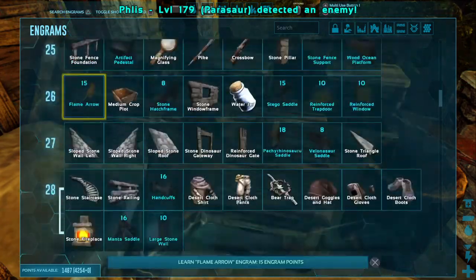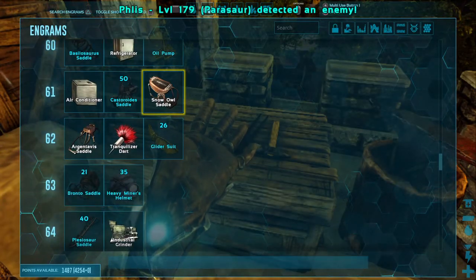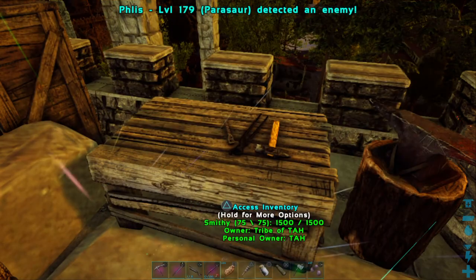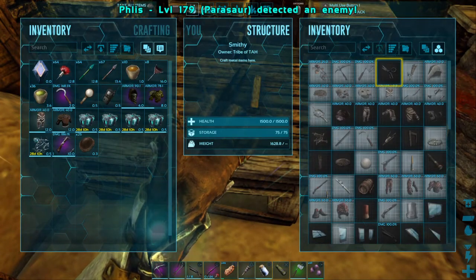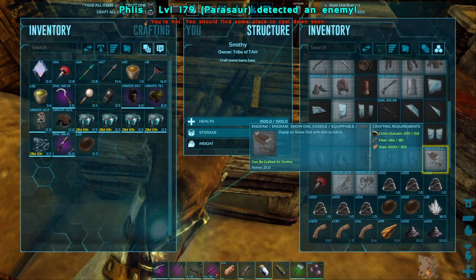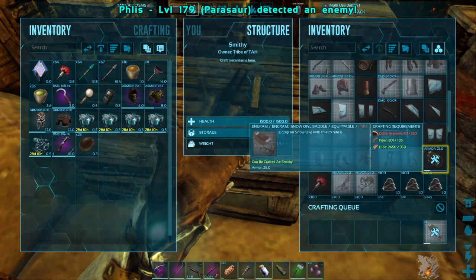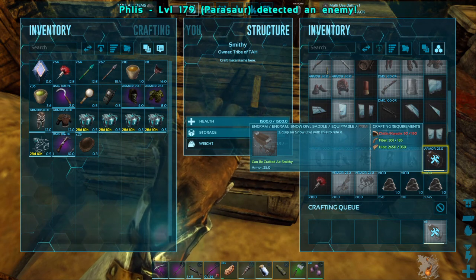I've already unlocked it but I'm going to make sure — yeah, right here at level 61, the same level you have to be to make air conditioners and a beaver saddle, you can make a snow owl saddle. You should make it in the smithy, and it requires 150 chitin, 185 fiber, and 350 hide. So let's craft up one of these snow owl saddles, and then we're going to get some shocking tranquilizer darts for our long neck and head out to find a good snow owl today.